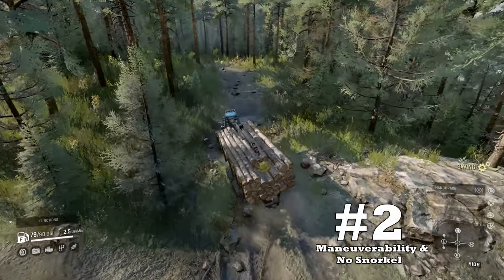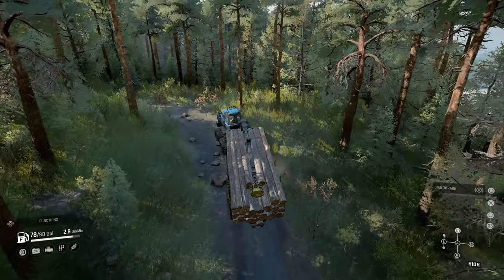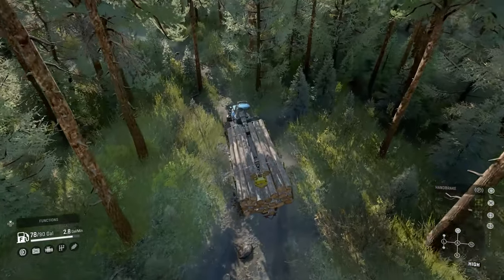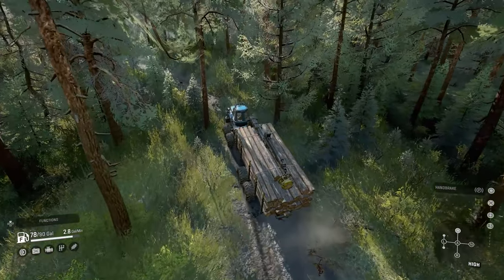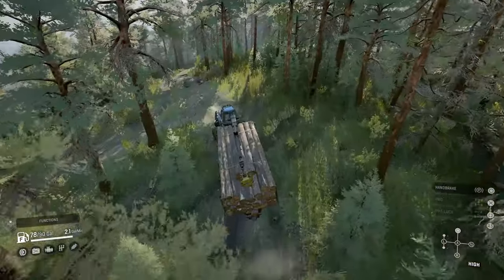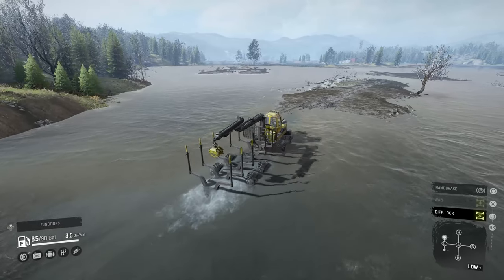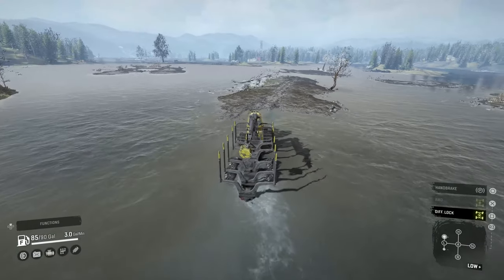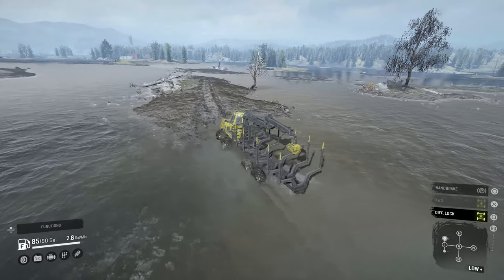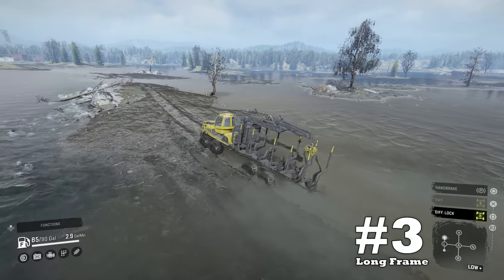Downside number two: maneuverability and no snorkel. From the footage in the video, you can see it's not the fastest vehicle off-road and the articulated steering makes maneuverability tricky in certain areas. The vehicle can tow trailers, but due to its articulated steering, be careful when rolling out of turns — the back end will actually whip trailers around if the rollout to straight driving is too fast. Also worth mentioning is its lack of a snorkel, which is increasingly a downside as water crossings appear more often.